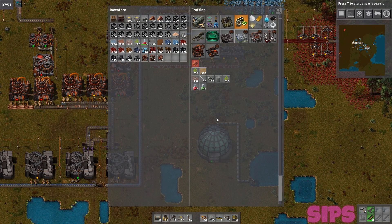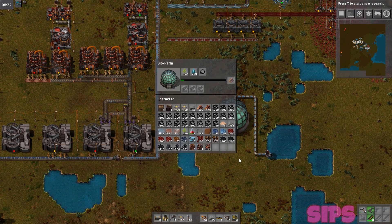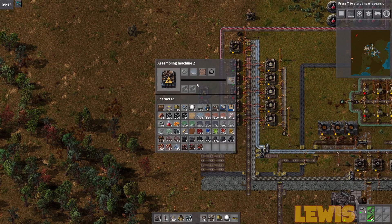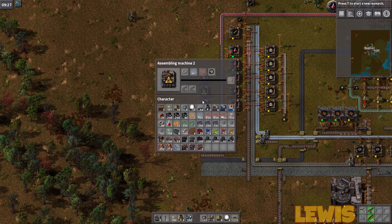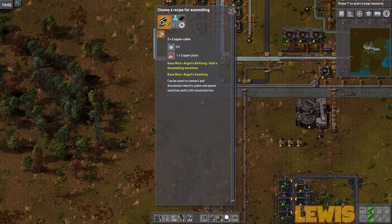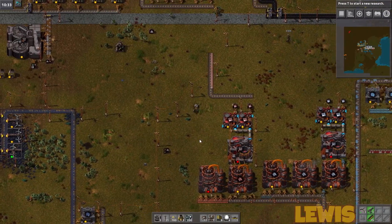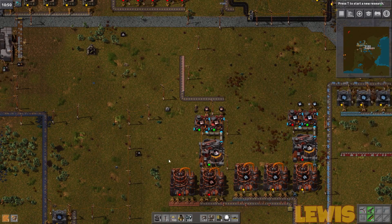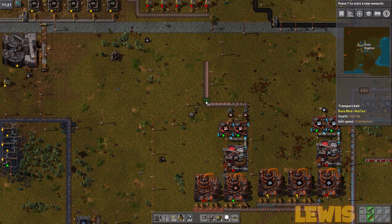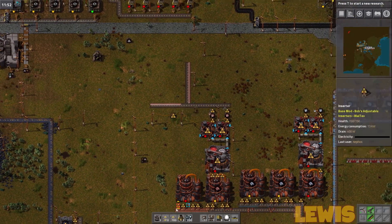Not too much actually, surprisingly. So what do I need to make? Making the green science pack is obviously important — I can make those now. I should probably make the inserter factory first. We need to make the basic circuit boards first. I think I can make the basic circuit boards in an electronics assembly machine which is slightly cheaper, and it will also make copper cable. I can't believe all the stuff we've built that we've now ended up taking apart.